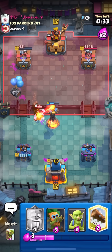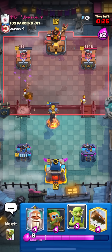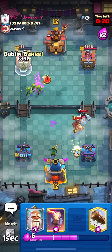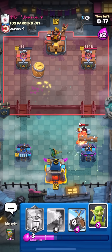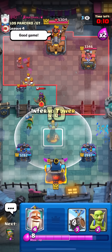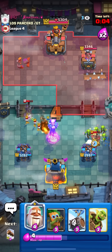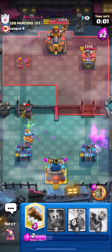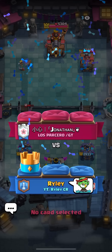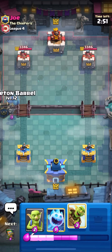Going skeleton barrel to keep up pressure — the only way he can defend skeleton barrels is fire spirit or log since his archer queen isn't in cycle. Going dark goblin, ice spirit, goblin barrel and log. Taking this hog hit because I just want to finish off his tower. Setting up an inferno tower so he can't do anything, then goblins and ice spirit for the hog rider. He unexpectedly kept on playing so I didn't push to the inferno tower — that's kind of annoying because I would have shown you guys how it works.